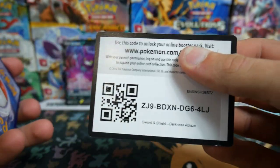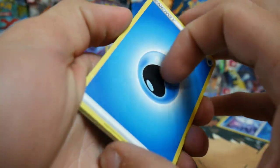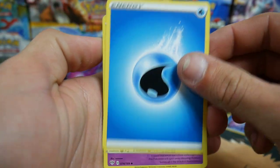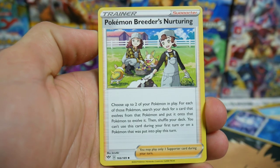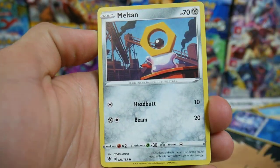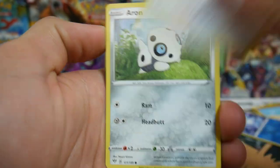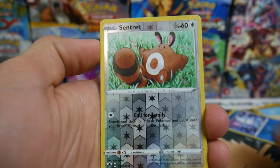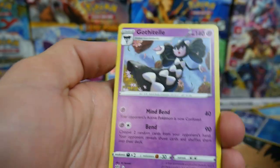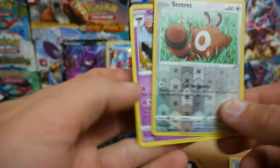We still have one more, which has the Charizard on it. Hopefully it's got the Charizard in it. There is a code card. Let's go. Ward Energy. We have a Gothroita, Pokemon Breeder's Nurturing, a Combusken, Meltan, a Mareanie, a Purrloin, Starly, an Aron, Sentret, and a Gothitelle to finish off that pack. Not bad.